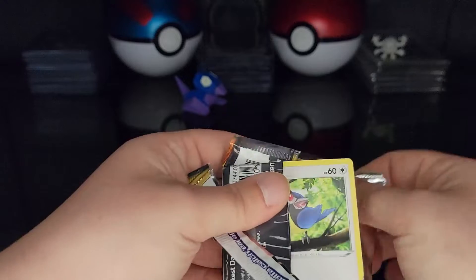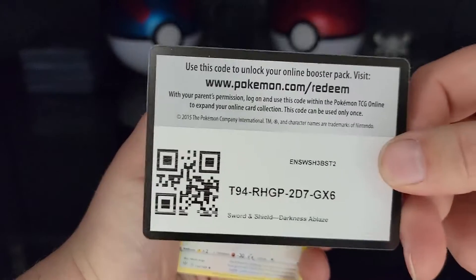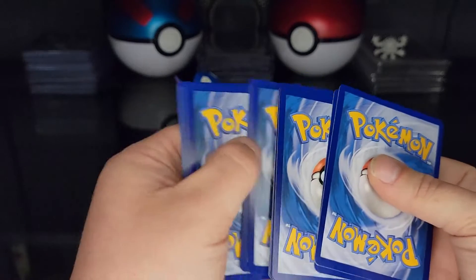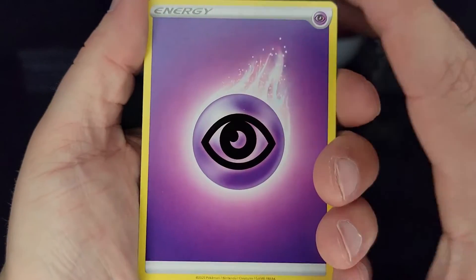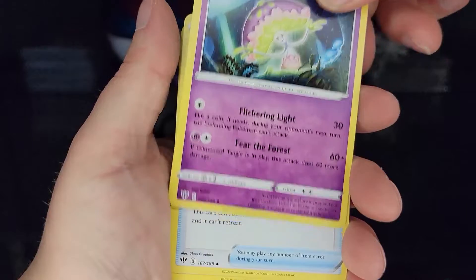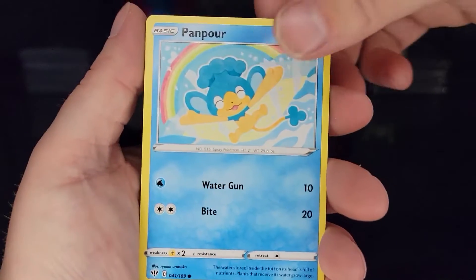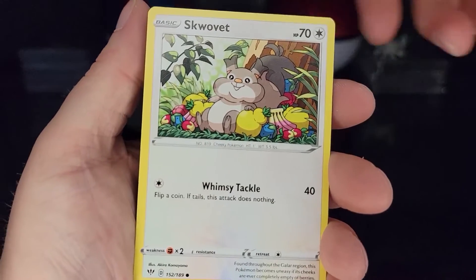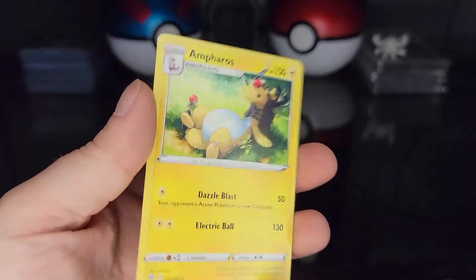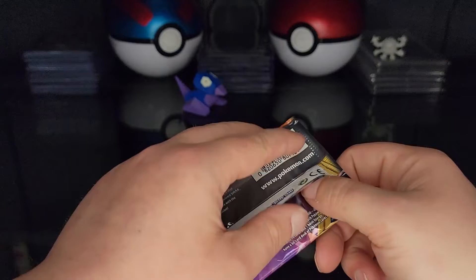Hopefully that will change. Code card — two, three, four, come on, go to the front. We got a Psychic Energy. Glimwood Tangle, Shiinotic, Rare Fossil, Audino, Tyrunt, Panpour, Shelmet, Squawkabilly. Ooh, virtual Scavalier into non-holo Ampharos. Man, I would have really liked the holo Ampharos. Dang — it's all right, can't be discouraged, still more packs.